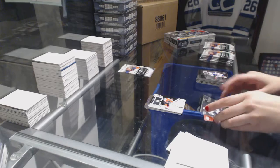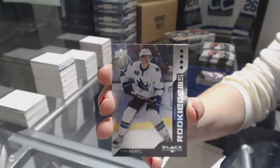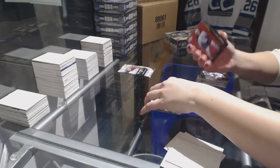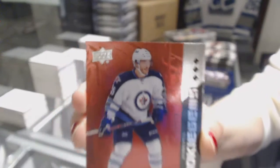We've got a quad diamond rookie of Tomash Hurdle. Quad Diamond rookie. And number 250, Triple Diamond rookie Ruby of Zach Redmond.